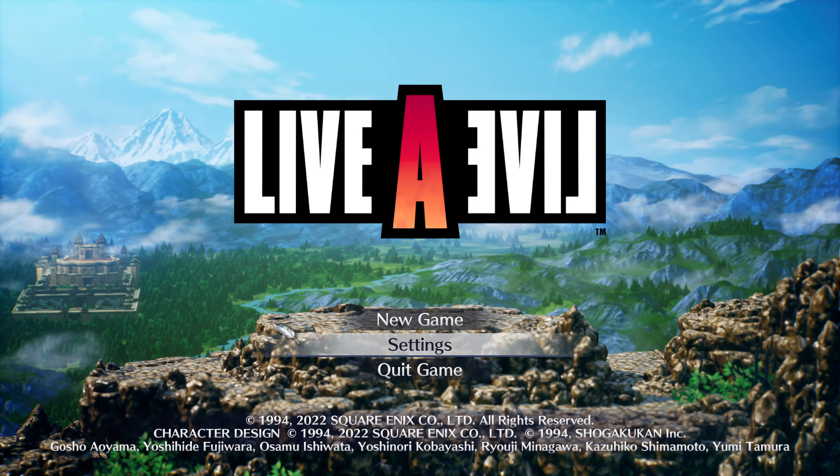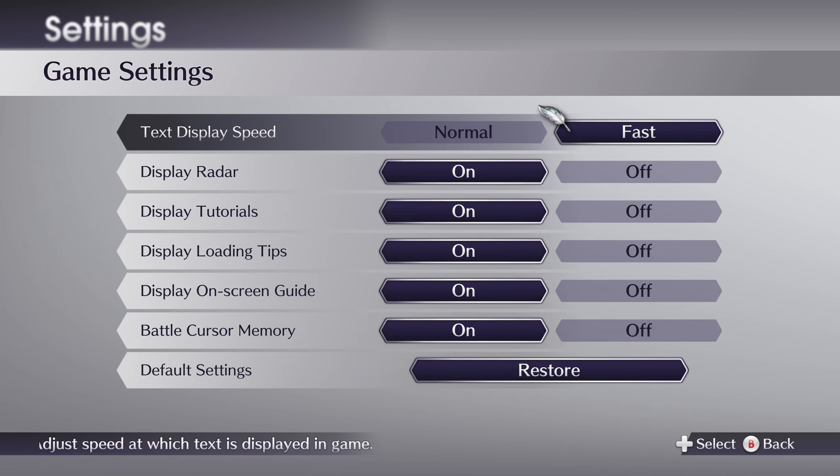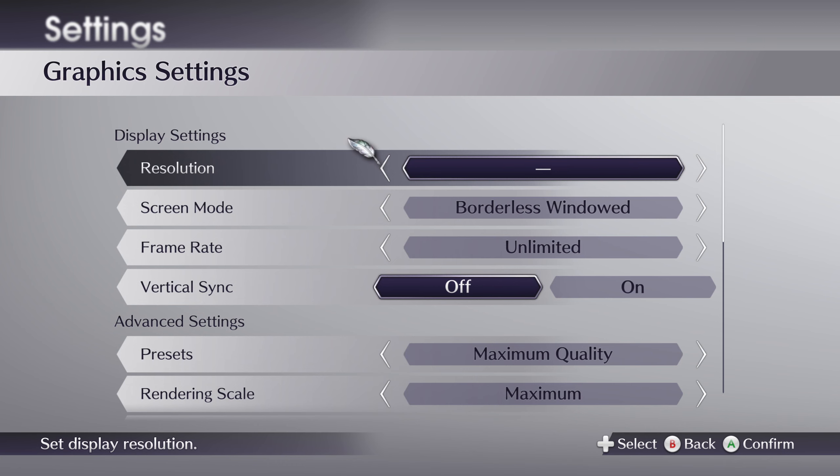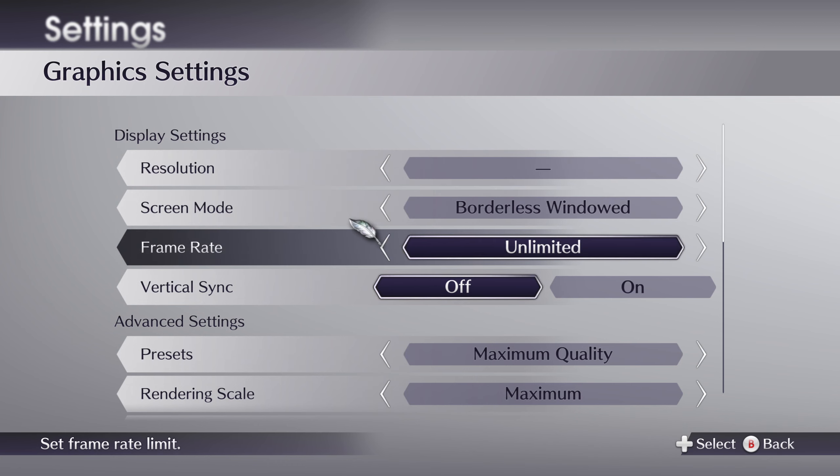I haven't tried it out yet but I wanted to have a quick look at the settings. Nothing different in the game settings. Graphics settings: borderless windowed — excellent. Frame rate options: 30, 60, 120. No 144, but 240 and unlimited — that's probably enough.